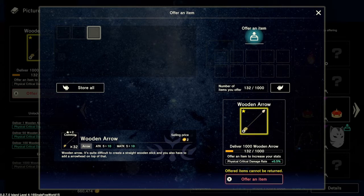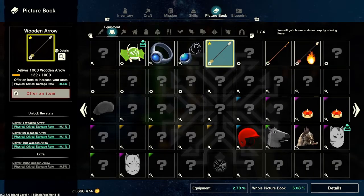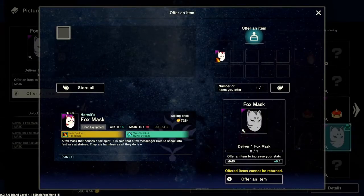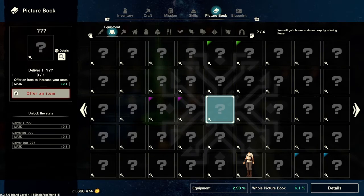Just to make sure you're aware — these cannot be put back in the inventory. Once you offer them, they're gone. So make sure whatever you're offering is really what you want. Here's a mask, I'll offer it — I don't really need this right now. You can see I got some bonus magic attack, and there's all kinds of things you can just fill up your picture book with.